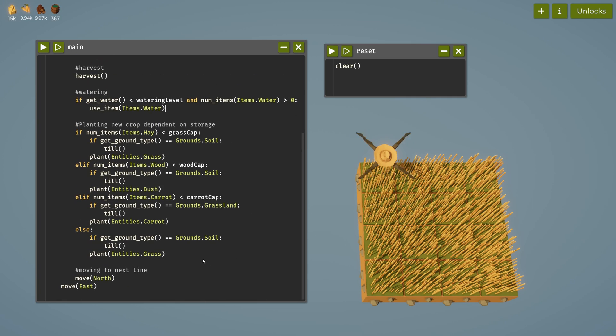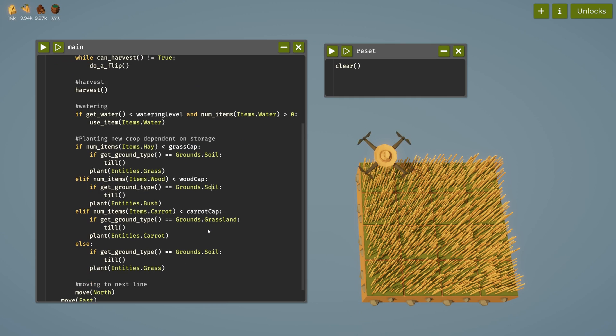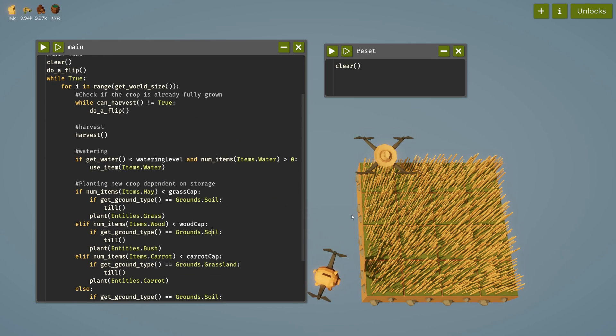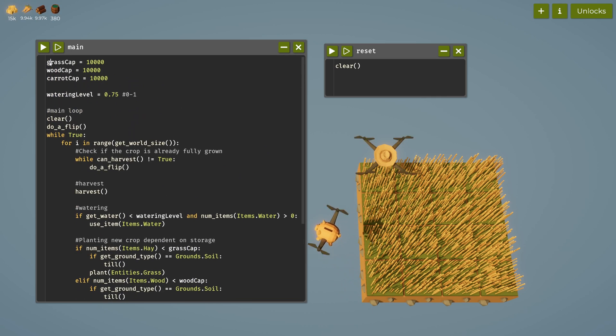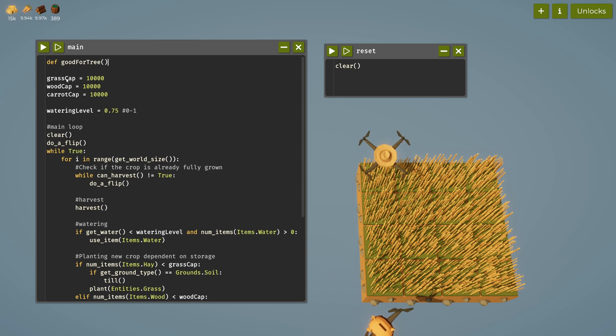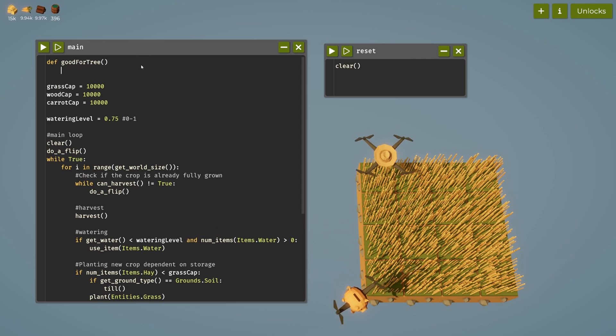How do we implement this? Maybe we want to define a function to check if it's a tile we want to plant a tree on. I think we define a function with 'def' - let's call it good_for_tree. We could get X and Y, and we want to define X as get_position_x and Y as get_position_y.